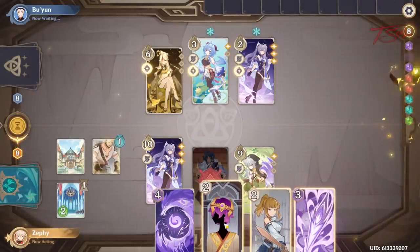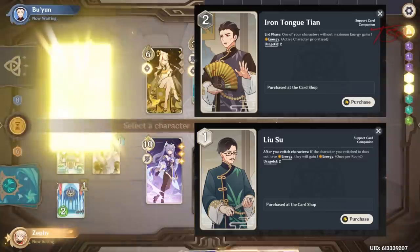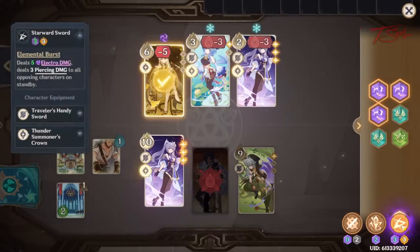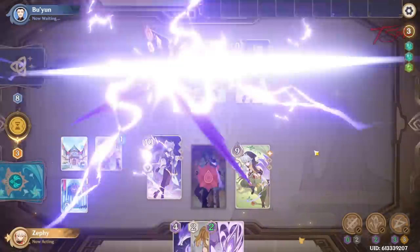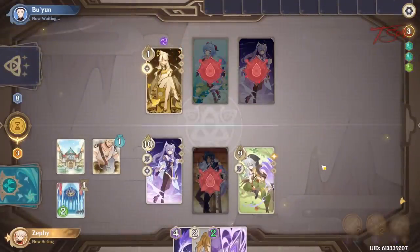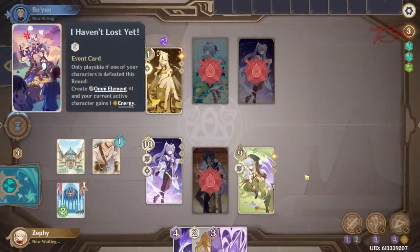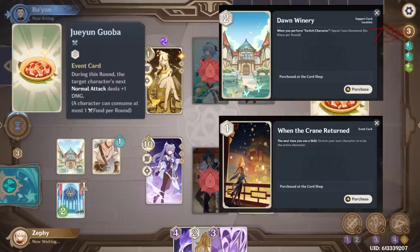And since this team has some units with 3 energy cost bursts, these two supports from Liwei will help you out with the energy. Both of them will give you extra energy at the end of your turn, so it will speed up your bursts — and Keqing's burst hurts a lot. Her burst just did 11 damage in one turn. And to make swapping even cheaper, you can use the Dawn Winery location card to reduce the swapping cost to 0 once per round.